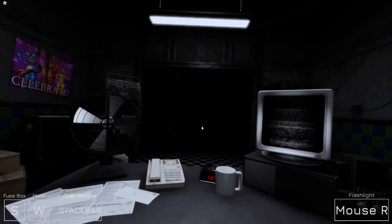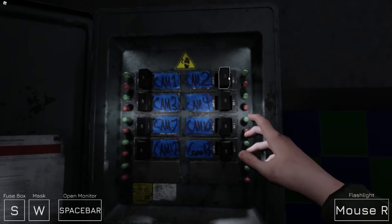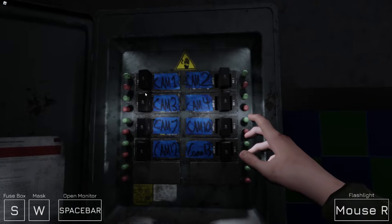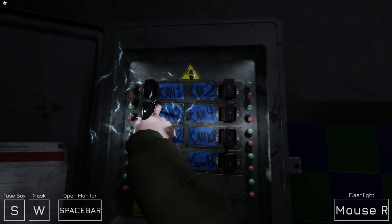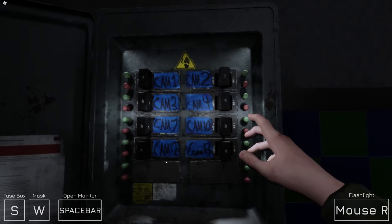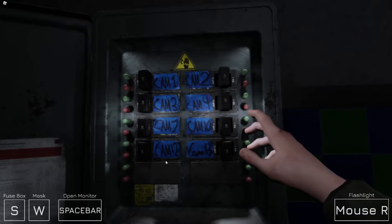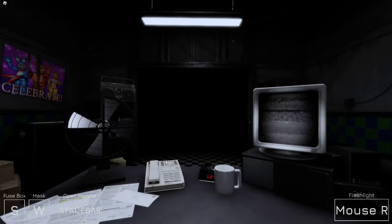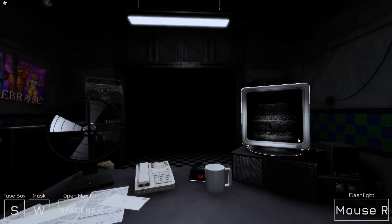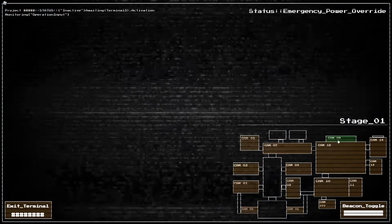Sometimes certain cameras will go dark and you'll have to reactivate them manually. There's a fuse box right behind where you're sitting — pop it open. When you open it up you'll see the tape I put on each switch to indicate which camera it controls. Use them to reactivate any camera that goes dark. I only hooked up the most important ones; the remaining ones are wired up to the main breaker in the parts and service room.